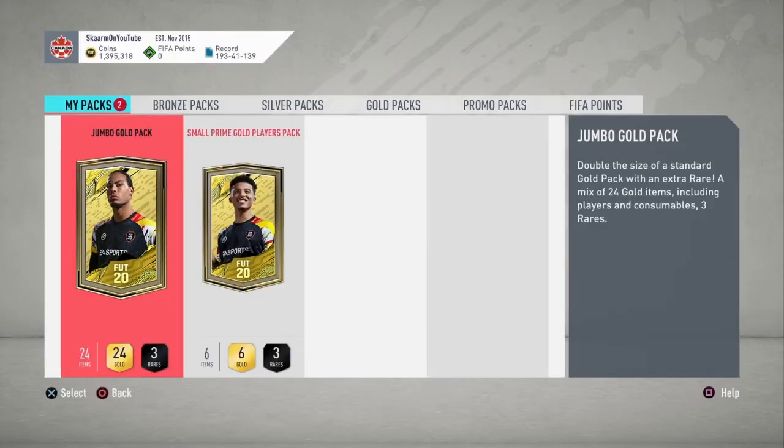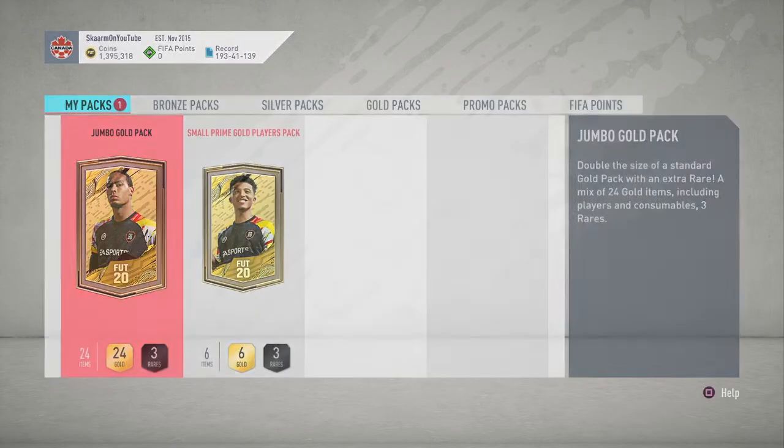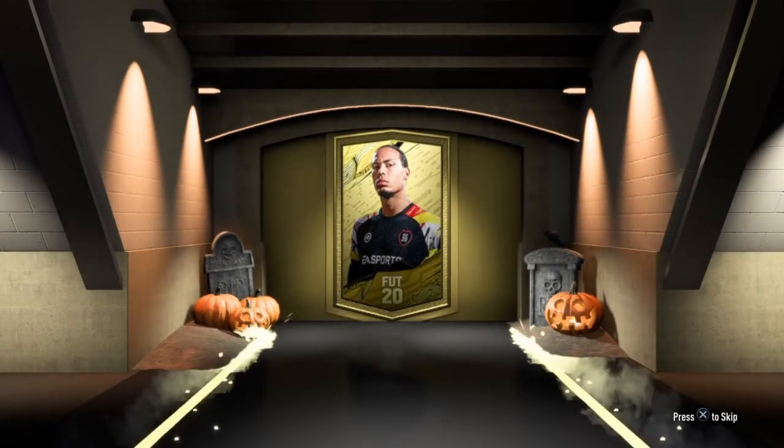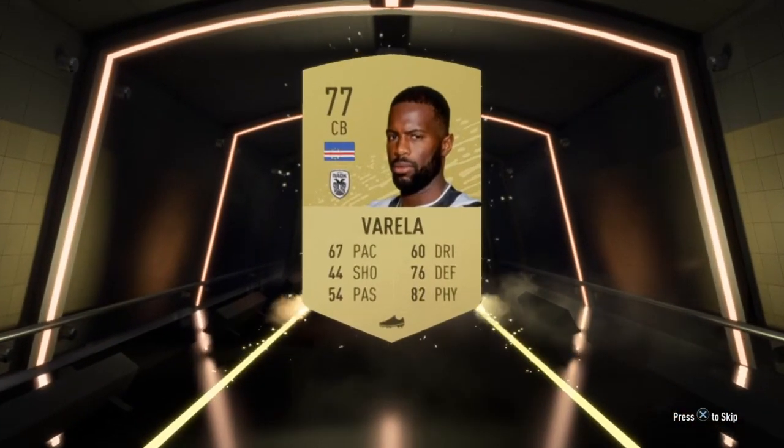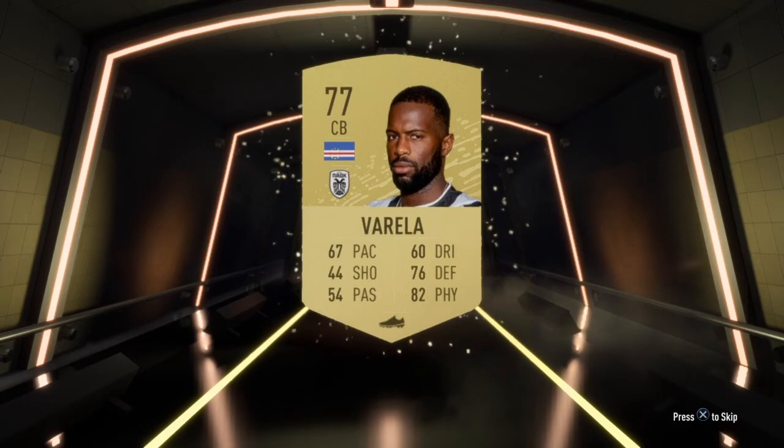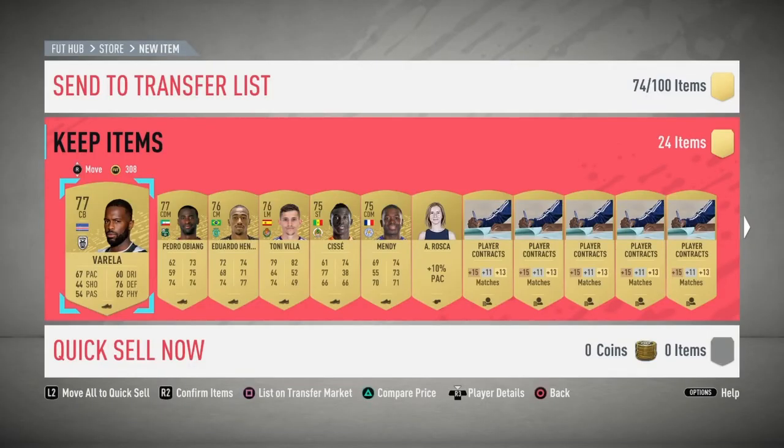Time to open the packs. Starting off with the jumbo gold pack — what will I get? Probably nothing, but hopefully I manage to get some coins back from this SBC. Non-rare in the first pack, very very unlucky. This pack is worth about 5,000 coins — really really bad pack. 77-rated non-rare as my best player.